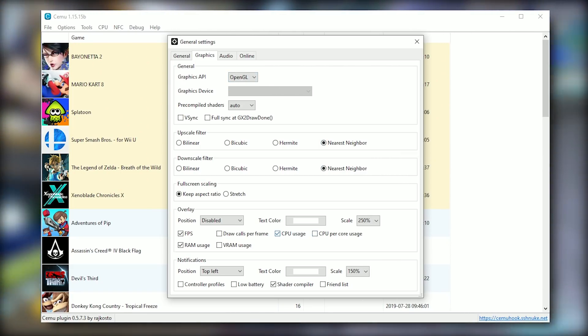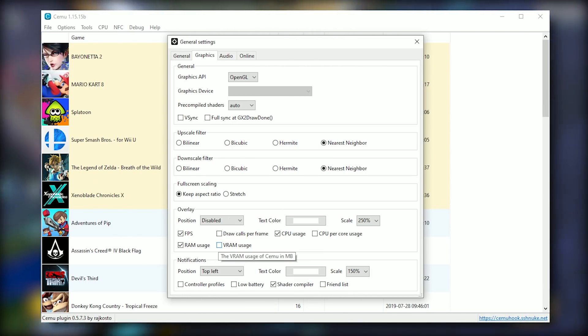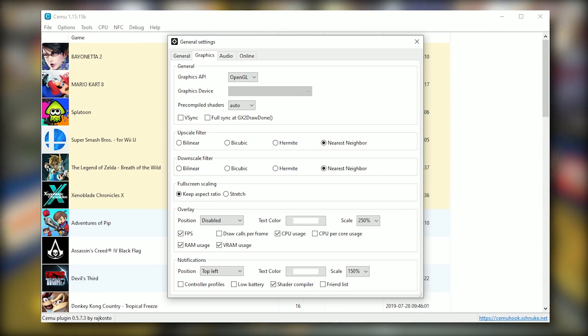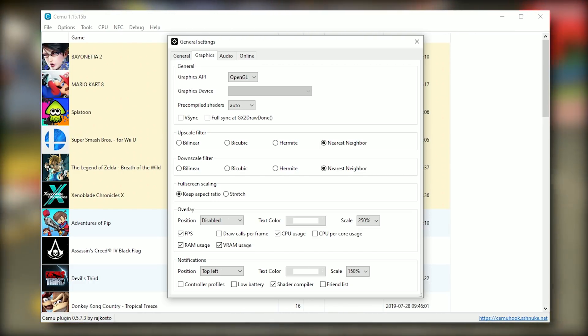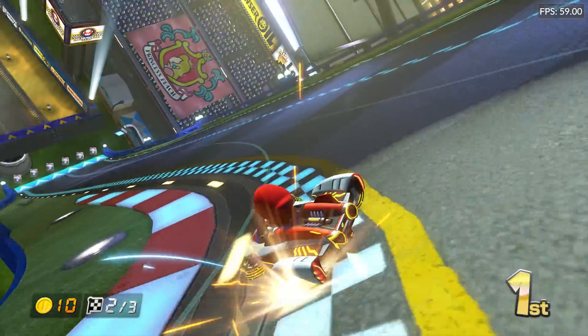Staying on the topic of user interface changes, you can see here in the General Settings Graphics tab they have added a new setting for showing you how much VRAM you are using. All you need to do is click this little tick box, and it's going to enable it in your overlay. This is a very welcome implementation, especially for people who like to monitor how much VRAM their GPUs are using, especially when comparing performance at different resolutions.